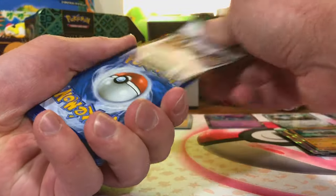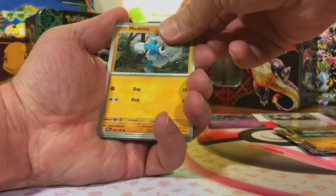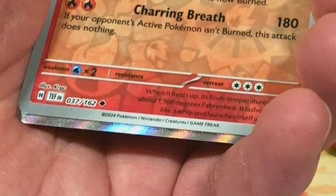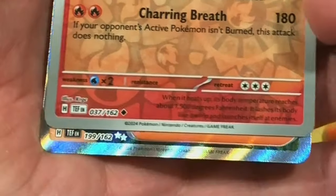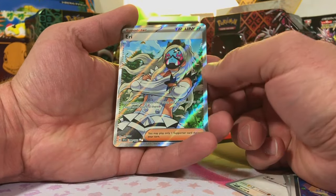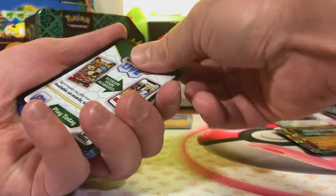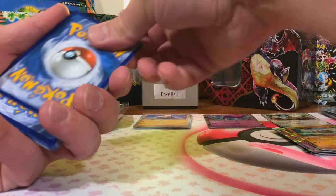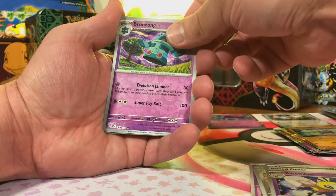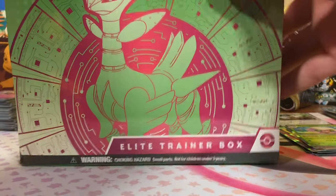This will probably be the Scarlet and Violet version of Evolving Skies — pulling something crazy is like one out of 800 packs or something. Ghastly, Scorch — finally, we got our first Full Art. An Eerie Full Art Trainer. That's a cool artwork, I really like this Full Art Trainer. And our last pack from our first ETB. So far we got one Illustration Rare and one Full Art — not too bad. Scyther, Bronzong, Haunter, and Whimsycott holo.